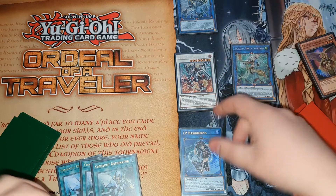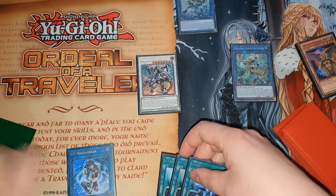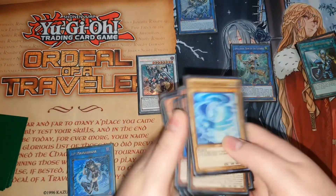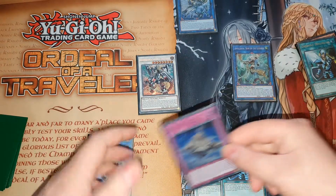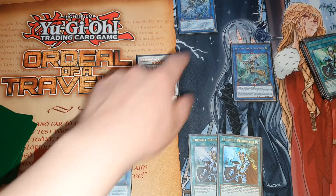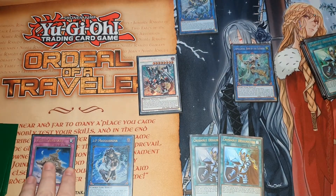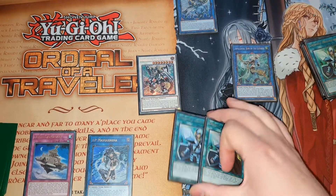Synchro these for level 8 to make a Borrelsword Savage Dragon. Savage Dragon's effect is going to attach the IP Masquerena - in case they want to draw three cards off a mechanic, or you could position it differently. Then you're going to use the effect of Parshath, discarding to search for the trap. So if you open Venus and Neptune you get a Parshath, a three-material Appaloosa that can't be destroyed, a Savage Dragon, and a negate plus search trap. You've got two cards in hand hopefully as hand traps - really strong opening.